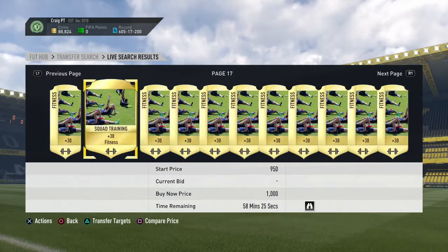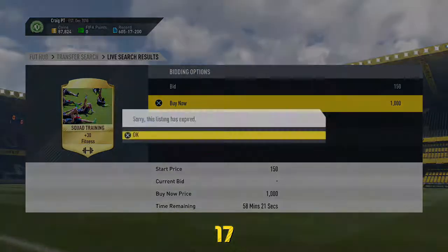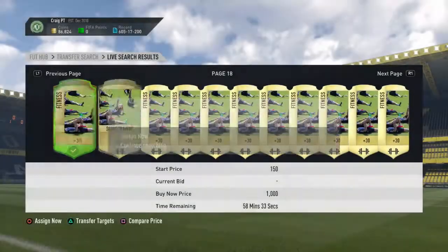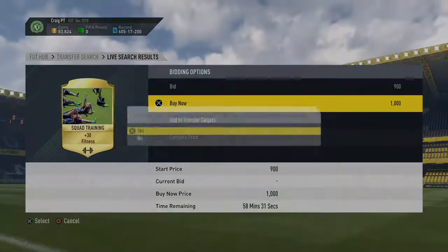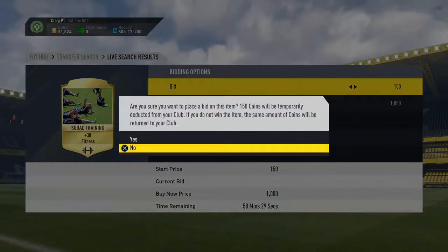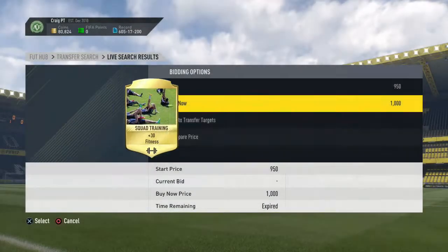So you're going to be able to make so much profit on them. For example, I have now spent, with this footage, almost 200k solely on Squad Fitness Cards, and with about 500 coins profit on each one, you are going to make a lot of money per Squad Fitness Card. So I'd really recommend doing it.